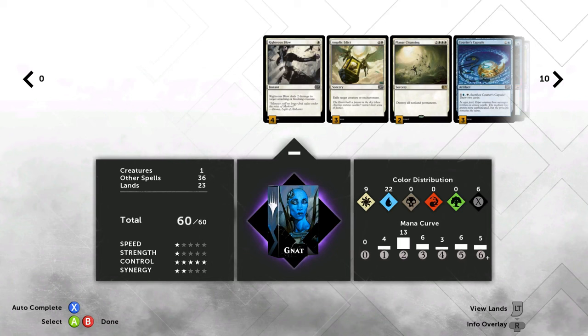We've got one creature — Kozilek — and we'll talk about him when we get there. This is actually the first time I'd say it's probably higher on synergy, at least a three or a four. Control is definitely the crux of this deck. One creature, 36 other spells, and 23 lands. 23 lands is nice — I had 24 for a while. We want to play a land every single turn; it's of the utmost importance so we can do the things we want to do later on.